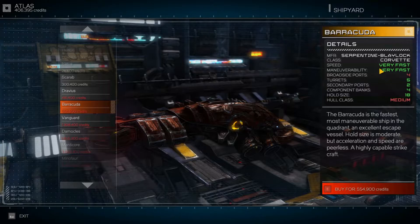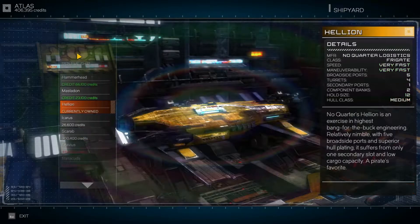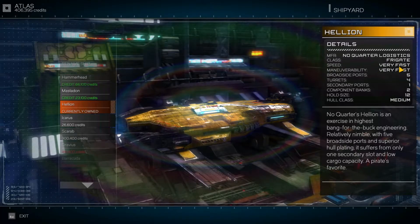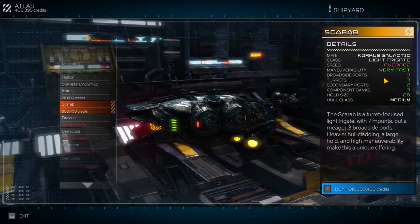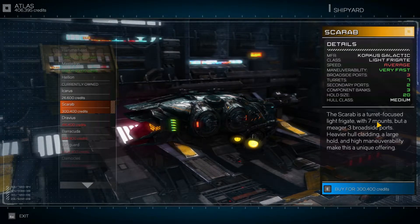Looking at this: 'very fast' is green, and these are comparative values to the Hellion. The Hellion is also very fast, but this one is green, so I can only imagine it's a little bit better — just a little bit.